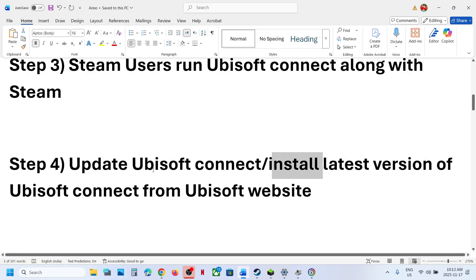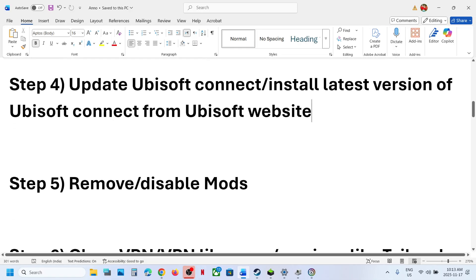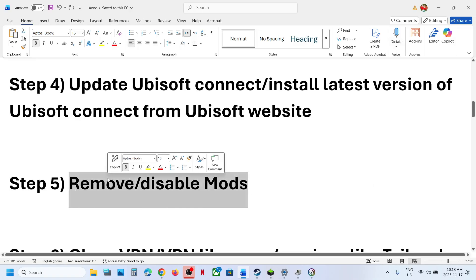This has also worked for many players. The next step is to update Ubisoft Connect — when you install the latest version from the Ubisoft website it will already be up to date. The next step is to remove or disable mods. If you're using any mods, remove or disable them and then relaunch the game.